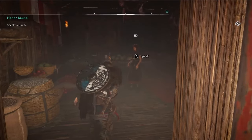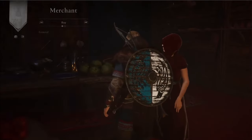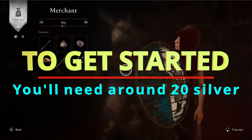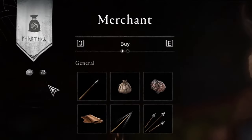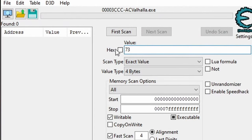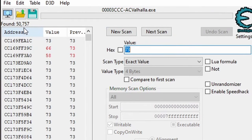We're going to mod our silver first, just because it's the easiest item to get. But if you don't have at least 15 to 30 silver, you probably need to get some more in the game first. Then head over to a shop, and when you get there take a look at how much silver you have. In my case it's 73. Type that number into the scan box and hit First Scan, and let Cheat Engine do its thing. One of these 50,000 results will be our silver.